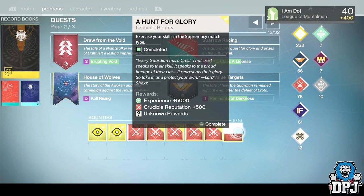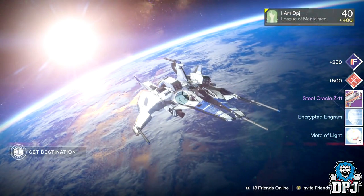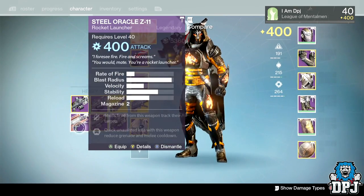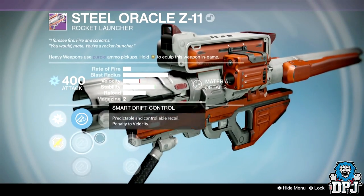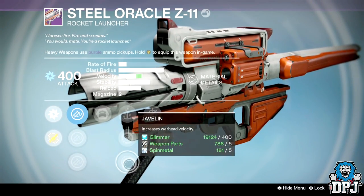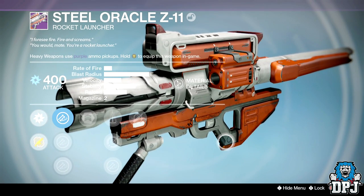Oh my life — a Steel Defiance Hezen Vengeance rocket launcher, but without tracking. It has Army of One, Perfect Balance, Single Point Sling, Javelin, and we also have Tracking. That's gonna be used for infusion, straight up.